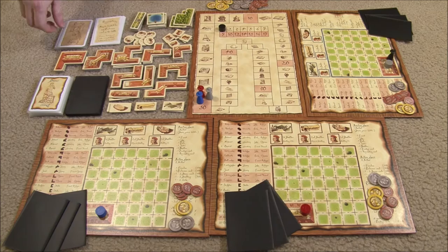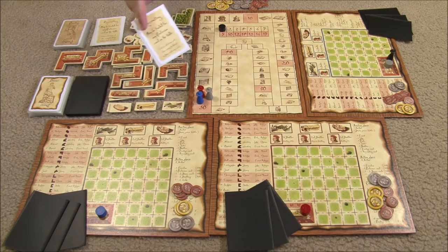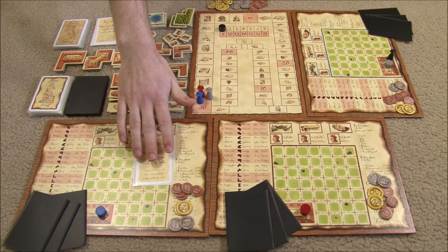For prestige cards, you draw five from the top of the deck, choose one to add to your hand, and put the other four back on the bottom of the deck in any order. Recruiting cards are all the same, so you draw one to your hand. You can use recruiting cards at any time — even as soon as you buy them. You place them on a face-up profession card on the board, take that card to your hand, and the recruiting card replaces it, counting as a profession card for all game purposes.